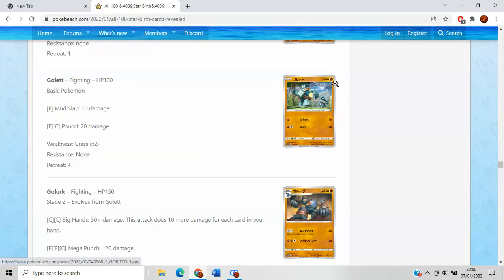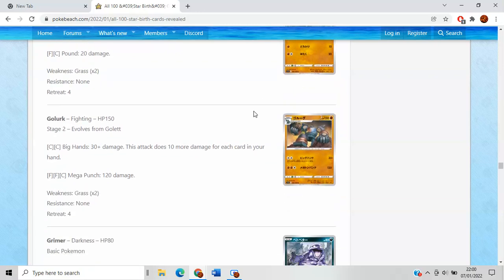Golett is boring, out of Level Ball HP range, which is also pretty brutal — so if you're going the Level Ball route, don't play Golett. Golurk's Big Hands does 30 damage for a Twin Energy or Double Turbo, and then 10 more for each card in your hand. We've seen these attacks before. We do have a Milotic that can prevent Marnies, so there is some hope. There's also a Choice Belt for an extra 30 damage. It's not the worst, but I'd honestly rather play something like Lucario, because at least that's guaranteed damage all the time. This is very reliant on what you have in your hand.